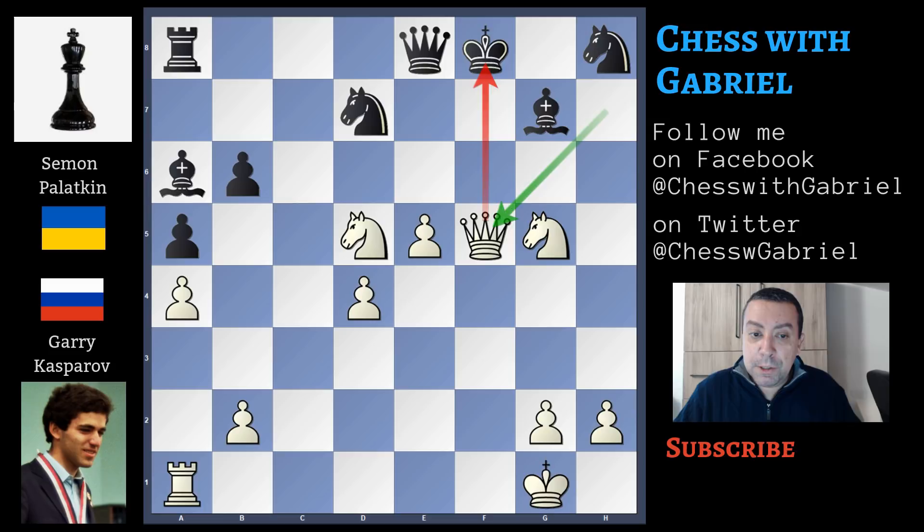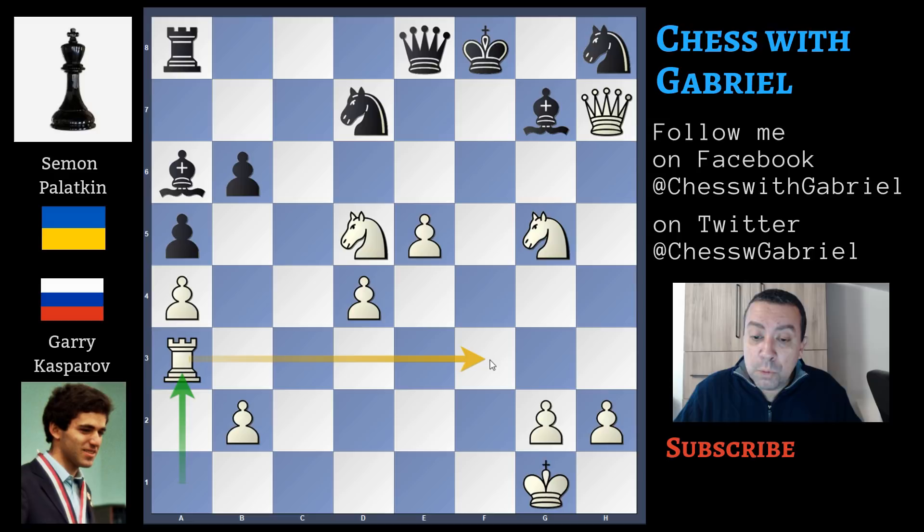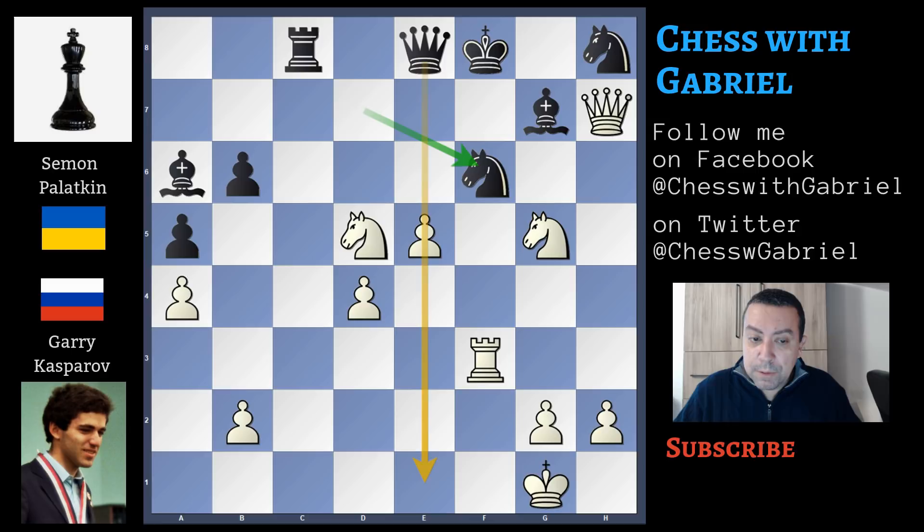King to g8, again queen to h7 — check — king to f8, and the rook would like to attack the king from the open file, but f1 is controlled by the black bishop. So Kasparov finds another way for the rook: first rook to a3, and then the rook will arrive on f3. Rook to c8, rook to f3 — check.